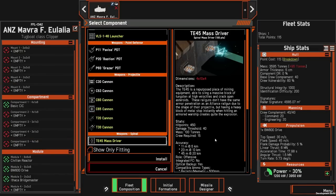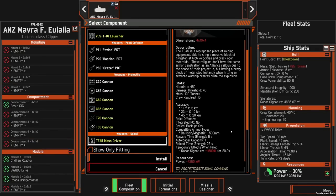Over on the OSP, the TE 45 mass driver has been added. It has an auto-load capacity of one as well, but a slightly longer reload time of 25 seconds. It probably doesn't need a recycle time either.